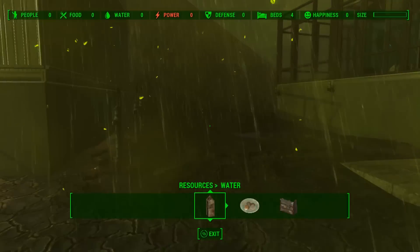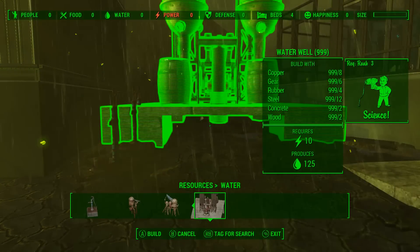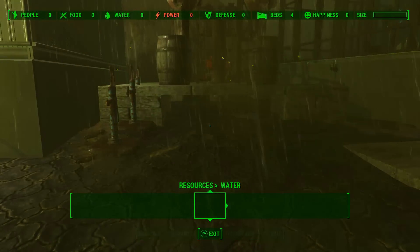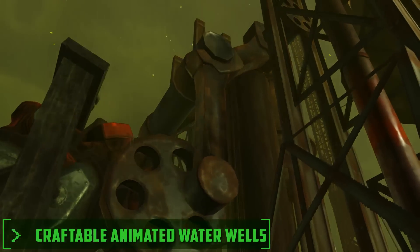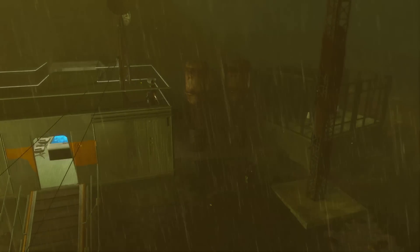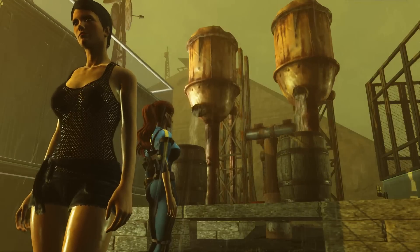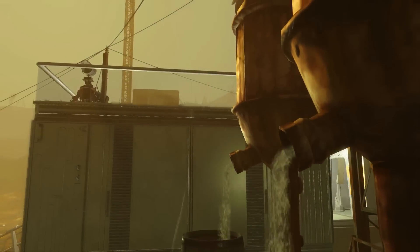But then as I was about to finish up the video, a new mod came out that I had to have — this is Craftable Animated Water Wells. It came out literally as I was just about to export the video and I thought I've got to put that in there. This animated well is perfect because there's no way to actually get water purifiers in the Glowing Sea, but this will give me 150 water. The animation on it is fantastic — truly top notch — and it's the perfect item on the cake for this science lab.